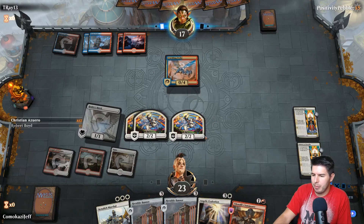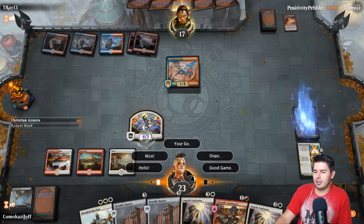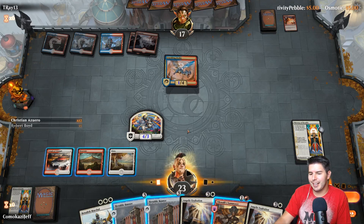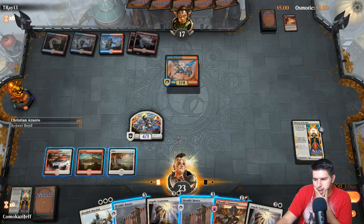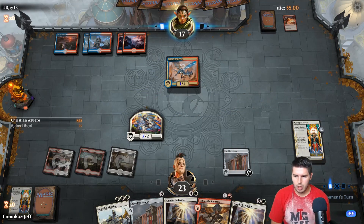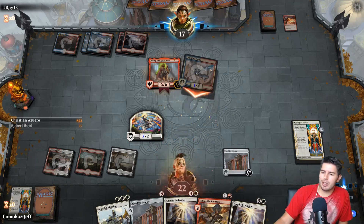Heraldic Banner onto white is actually gonna be pretty good. I will gladly make this happen - it'll be sweet. I'm gonna go for Heraldic Banner here. I don't think we can play the Tillinoli Summoner right now. Let's go on white for this one, past the turn. We get to swing in with this guy next turn, which is pretty nice. That was so rude. We get Benelish Marshall off to at least kill this guy. Krenko.